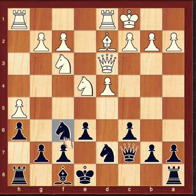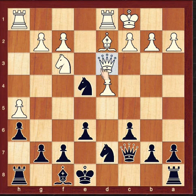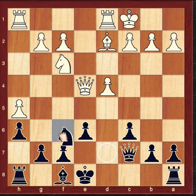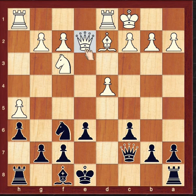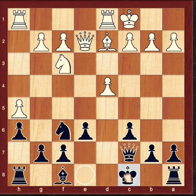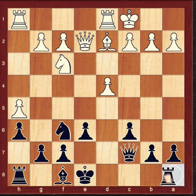After Knight E4, Black can capture the Knight. After Queen takes Knight, Black will win a tempo. Now you have two choices in this position: Black can castle long, or you can play in the center.